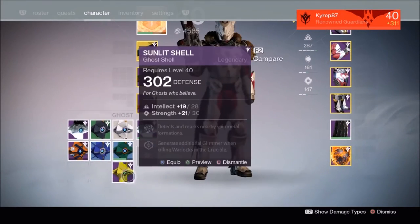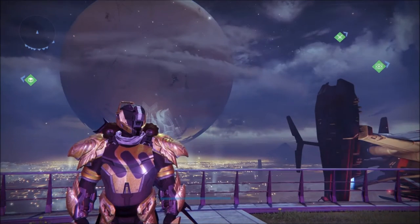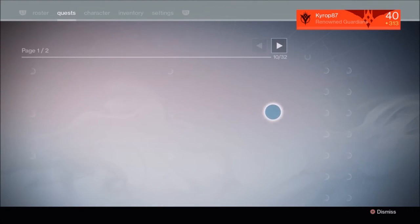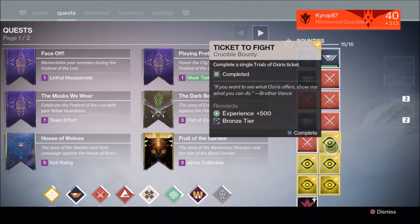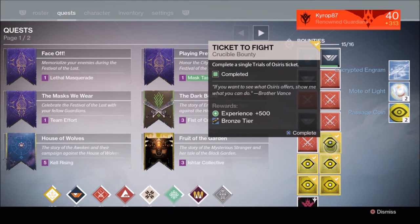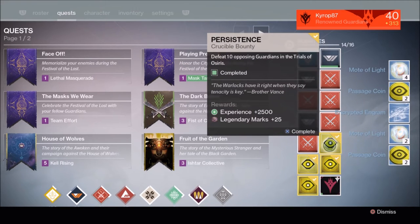Let's go over to my other Titan and find out what he has for me. All right, guys, we're on my main Titan now. Let's see what he's got for me. Bronze tier — nothing really special.